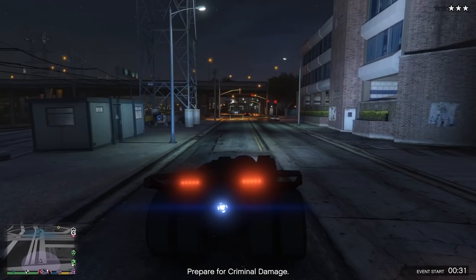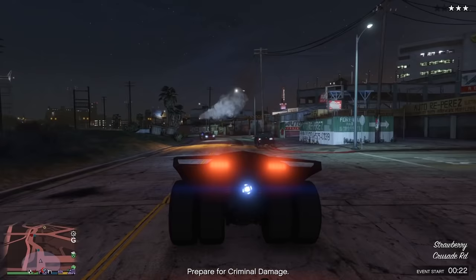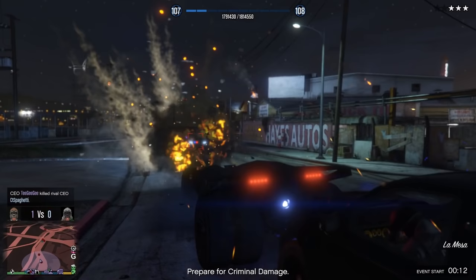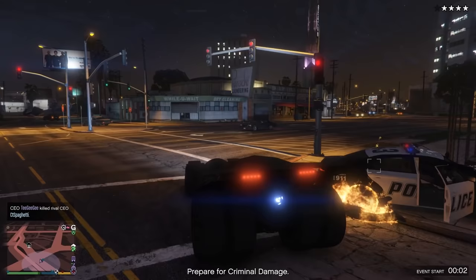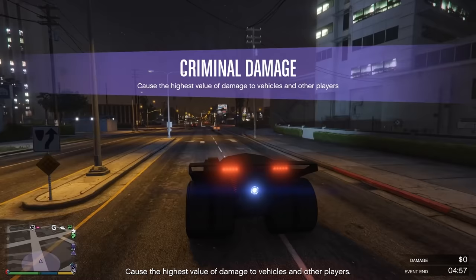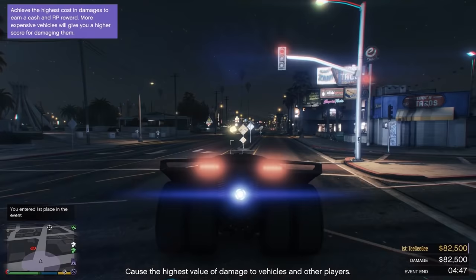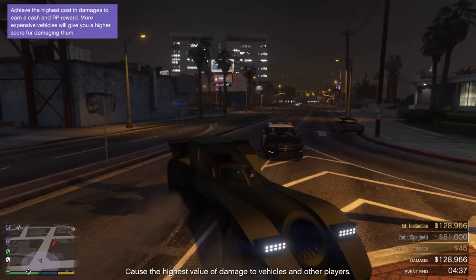At number nine is the Vigilante, or as I like to call it, GTA's Batmobile. Coming in at $3.75 million, it costs more than the Stromberg and will put a dent in your bank account, but if you play a lot of heists this is going to be a lifesaver. It's one of the only weaponized vehicles you can actually use in the original heists and the Doomsday heists. The Vigilante's rockets have great tracking similar to the Stromberg's, and its main advantage is speed — technically classed as a supercar, the rocket boost on the back makes it the fastest supercar in the game.